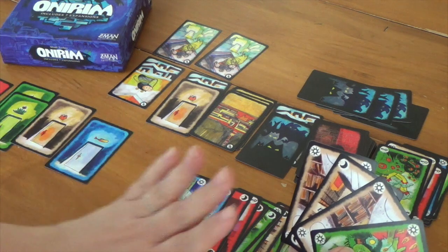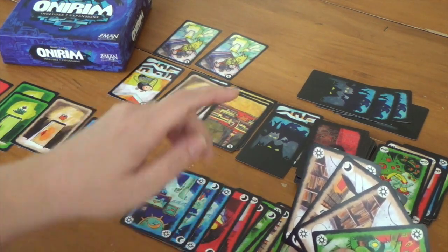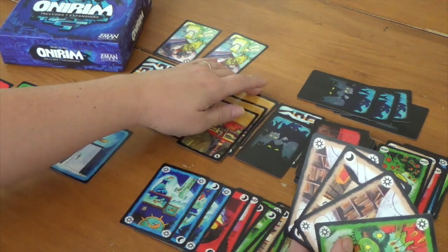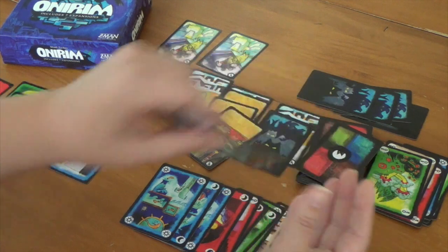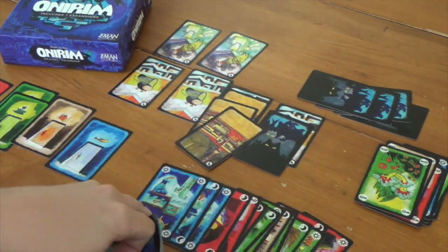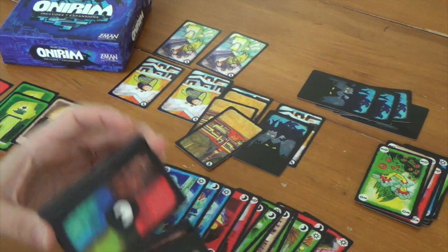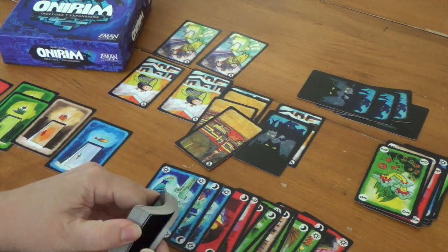Let's take the opportunity to shuffle back in this orange door, because we only have one more catcher card left. If it catches something weird and we have to shuffle back in one of these two, I'm going to regret it. So let's go ahead and shuffle that orange back in and hopefully we'll claim it in a second. We're doing really well on doors, really well on dreams — we do have a lot of nightmares left though.